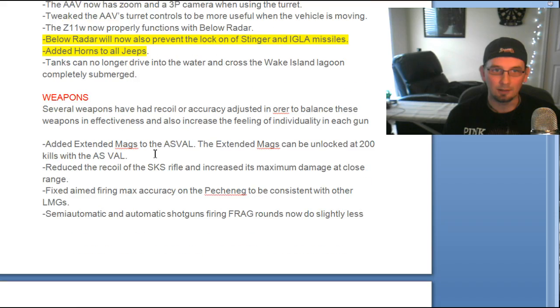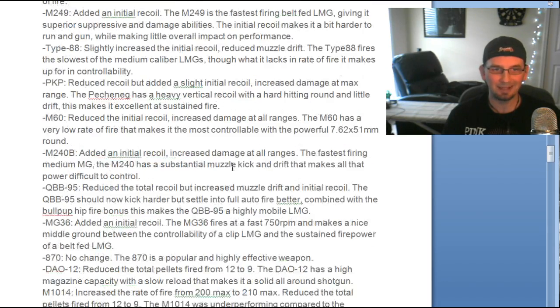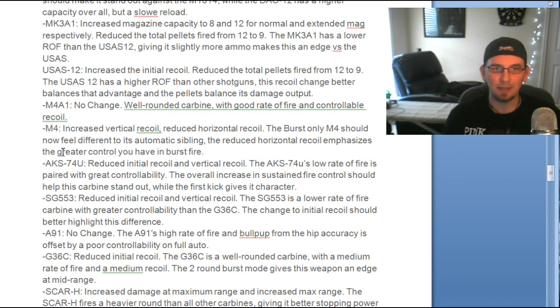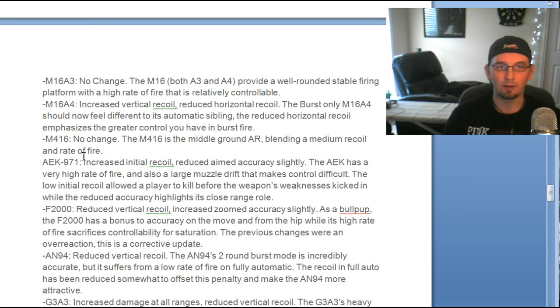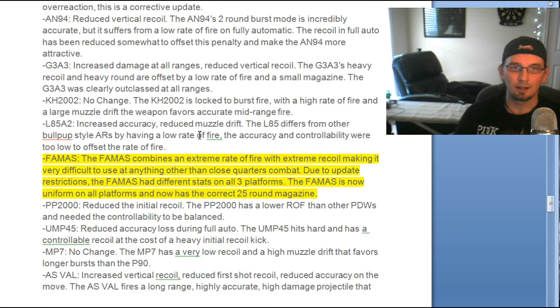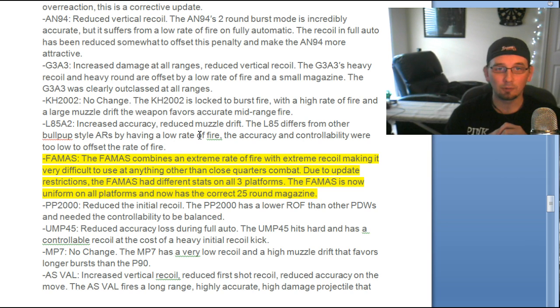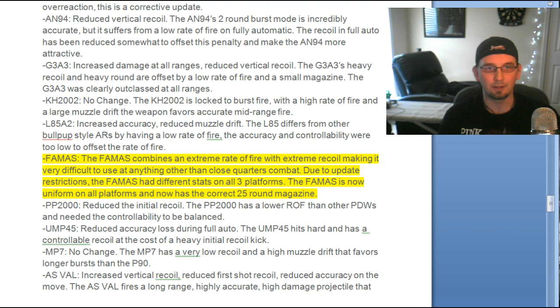There are lots and lots of weapon changes — I'm not going to go through very many. The USAS-12 has had its rate of fire reduced, especially with frags attached. A lot of guns had changes — some helped recoil, some added more recoil. If you have a favorite gun, I'd recommend checking the patch notes. The FAMAS has a high rate of fire with extreme recoil, so they're probably upping the recoil to make it more difficult at long range, and they've fixed the magazine round count for it.